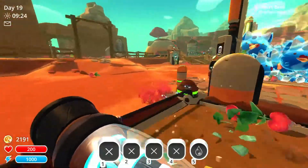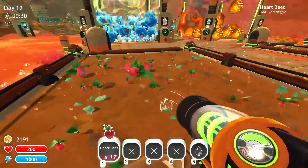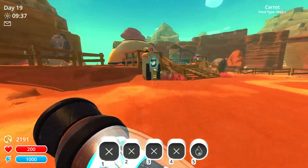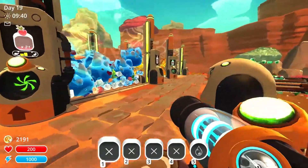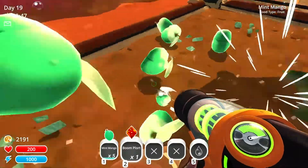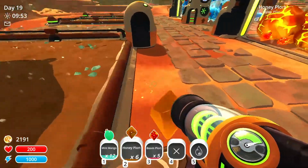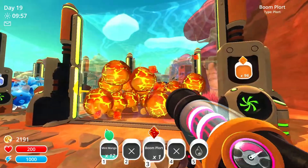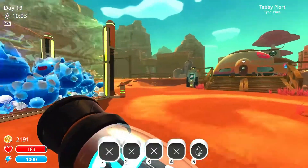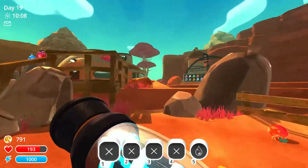Hello everybody, welcome back to another episode of Slime Rancher. I did a couple more mods and removed one of them, but we never even got to see that mod anyway. We're gonna be finding out why all the floors are on the ground. We're probably gonna get the lab - that's probably what we're gonna do. Any upgrades, might as well.